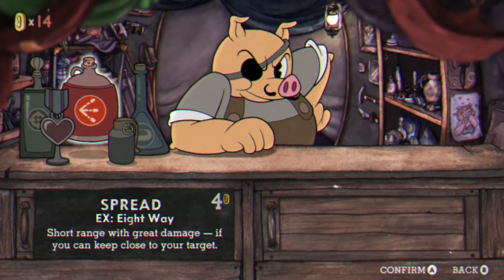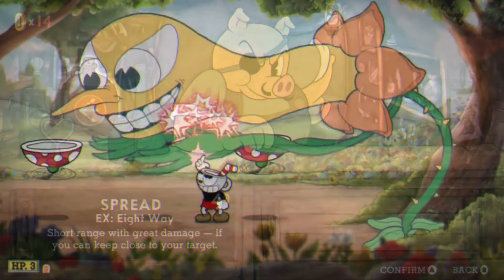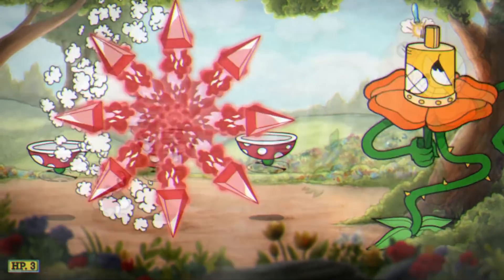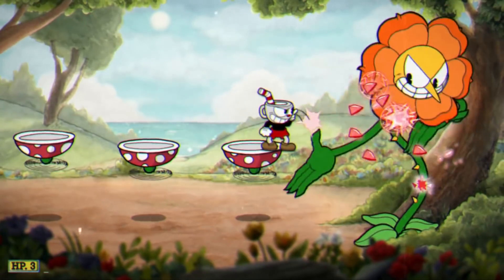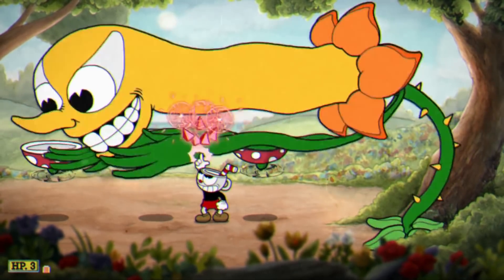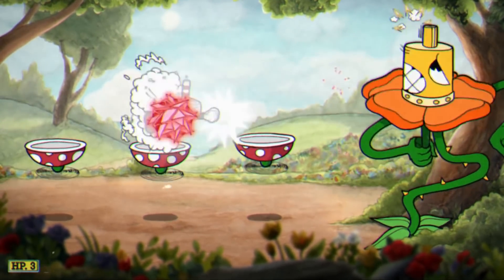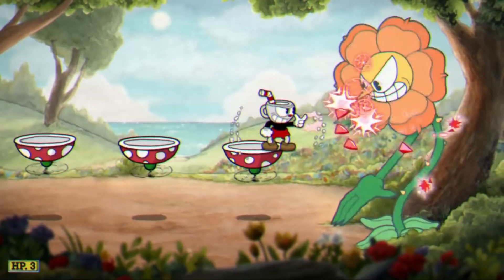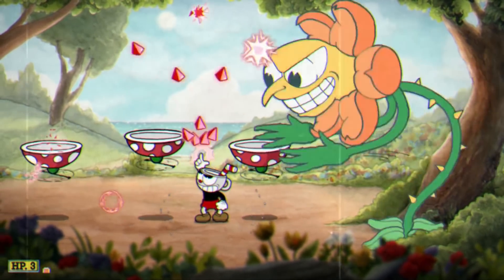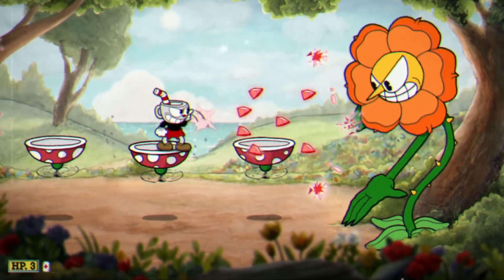The spread is great if you need to cover a wide angle to take down enemies at close range. There are many situations in which you'll be surrounded by a number of enemies during a boss fight — this is where the spread comes into play and allows you to quickly and easily take down those enemies. The only issue with the spread is that it has a very short range, so you need to be right next to an enemy to hit them. The EX version of the spread is the 8-Way, which fires a damaging attack in all 8 directions. This is great if you're surrounded by enemies and need to clear them out quickly, and it has more range than a normal spread attack.